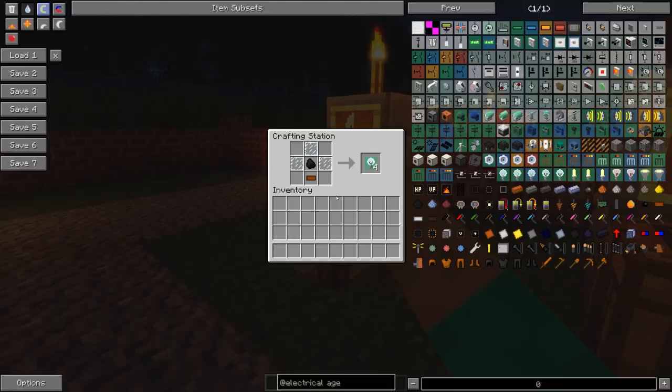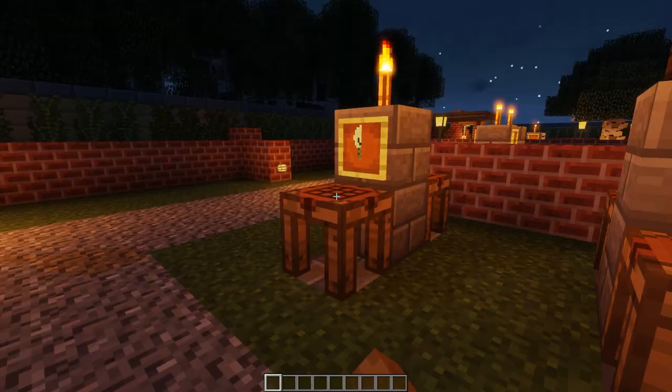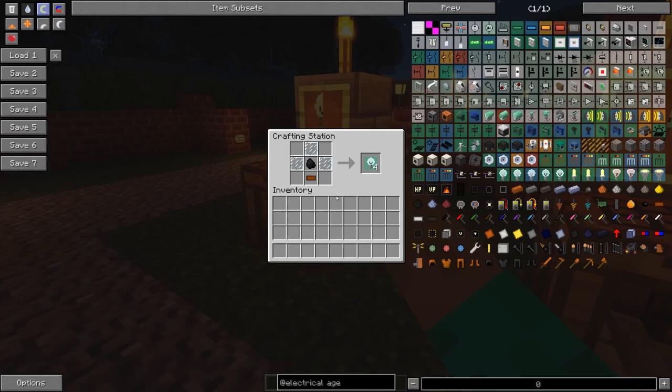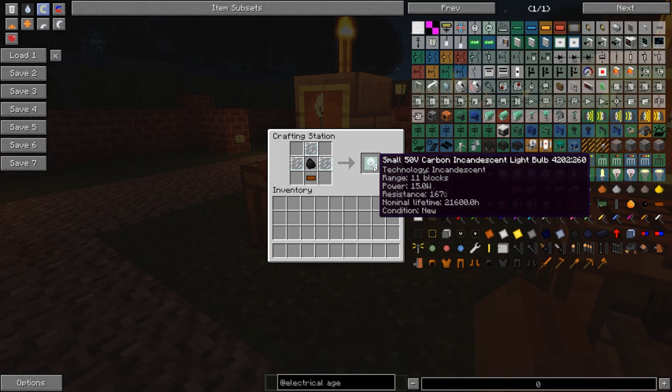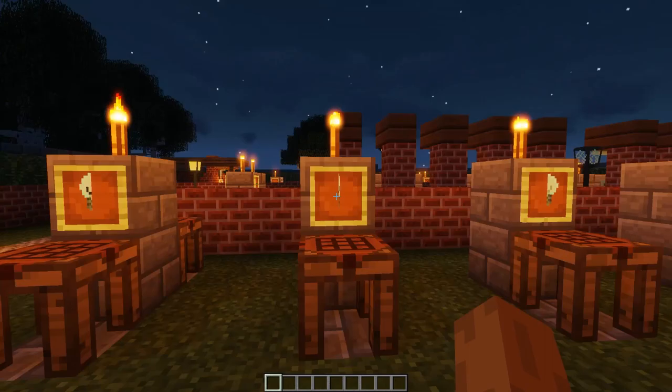These are 50 volt carbon incandescent bulbs - the normal sized version. The difference from the small one is you use the low voltage cable instead of just the copper cable. Holding shift on the light bulb gives you info: technology is incandescent, range is 11 blocks, power consumption is 25 watts, resistance is 100 ohms, and nominal lifetime which I believe are in-game hours.